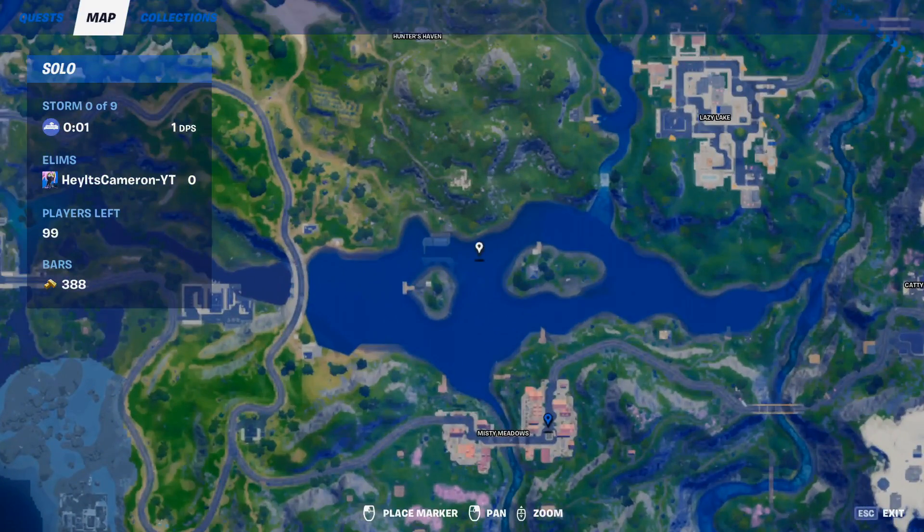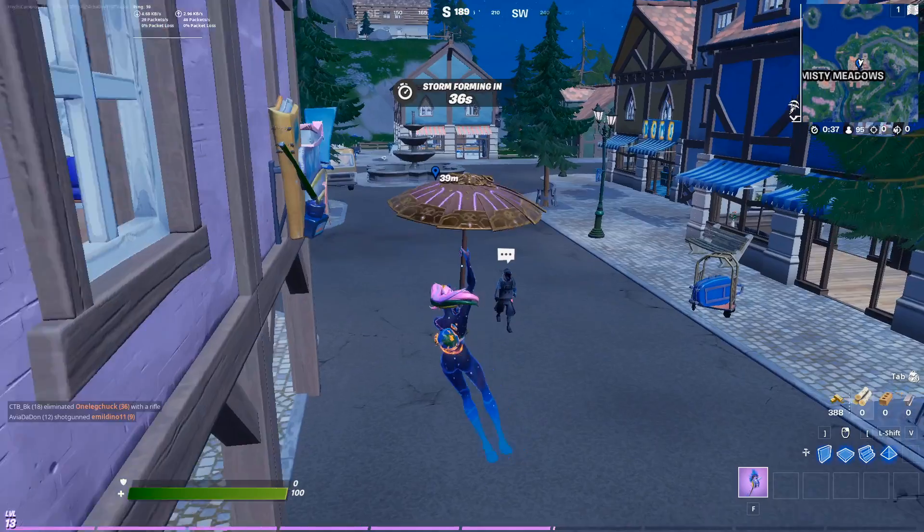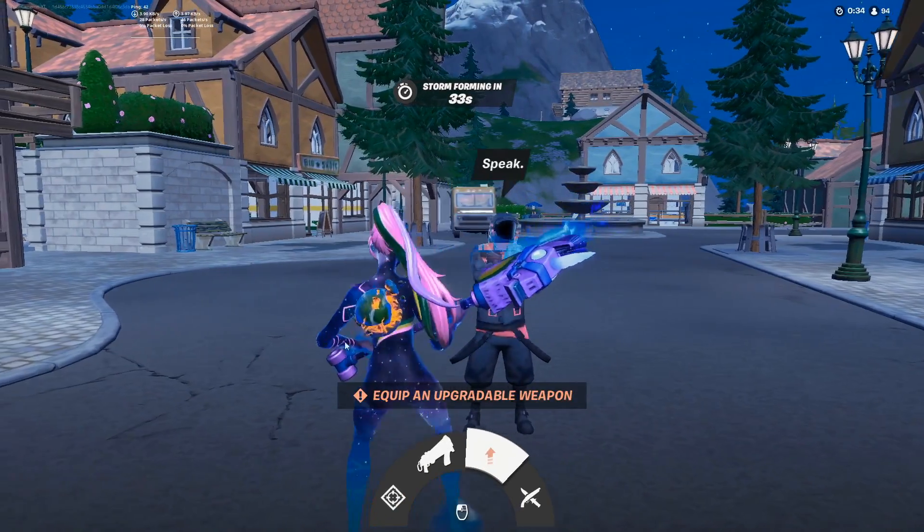Misty Meadows is right here, and Condor is located at this place. You just have to talk to him once and you're good to go.